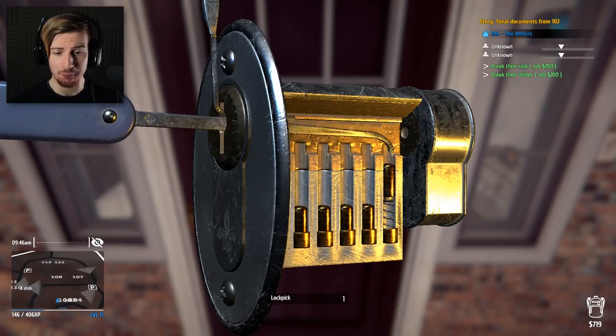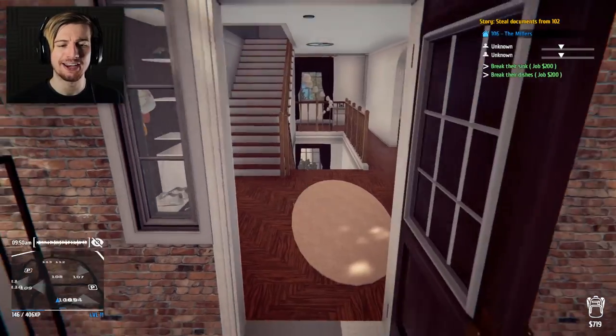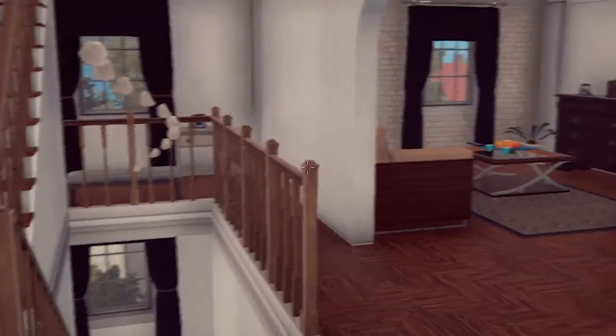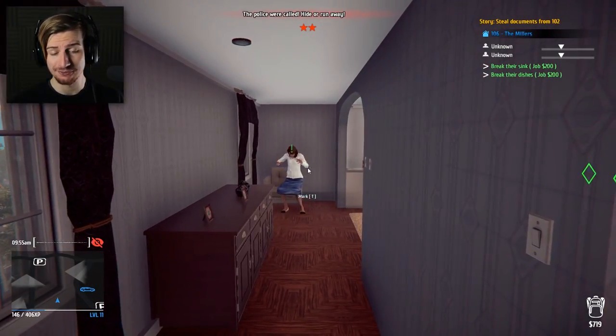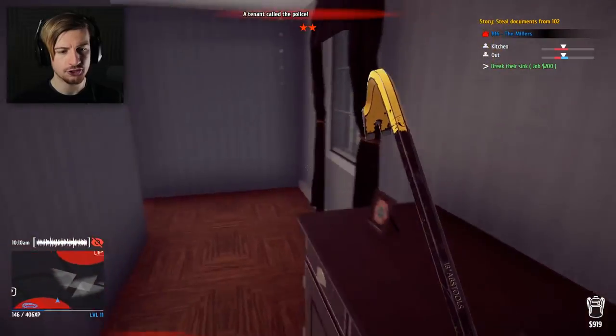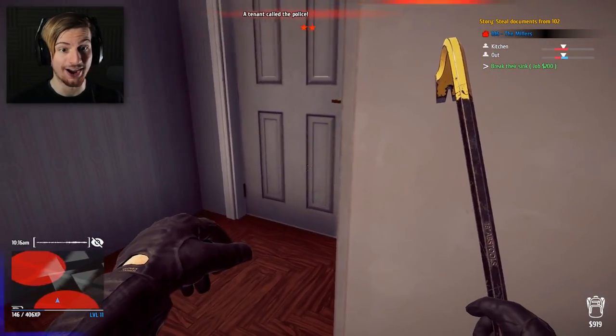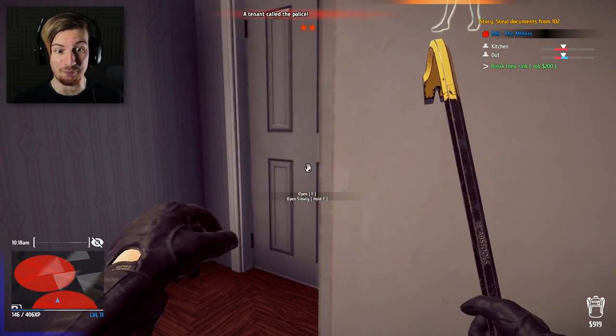Go ahead and enter the first property. And there we go - I don't think anyone's in, and even if they are, I'm about to break everything in your house. And someone's here - this is really bad. So your dishes, yeah, they're kinda gone. I should probably hide in the meantime - close the door. I have nowhere to hide. This is so bad.